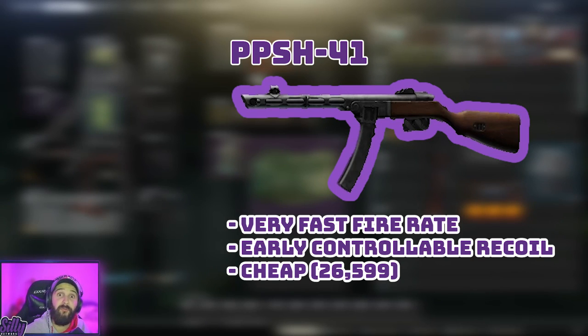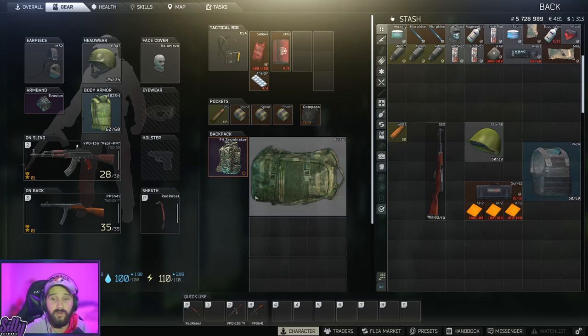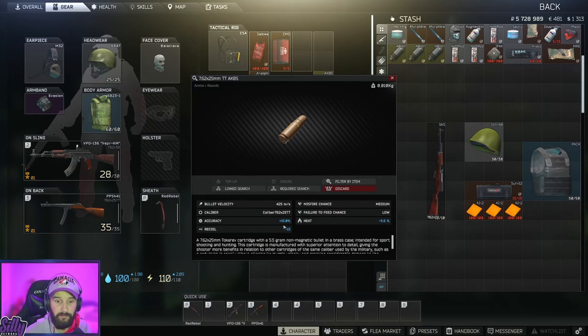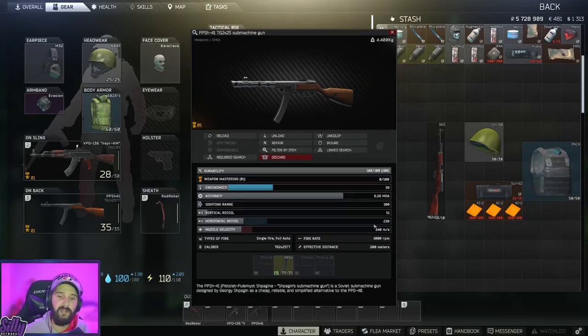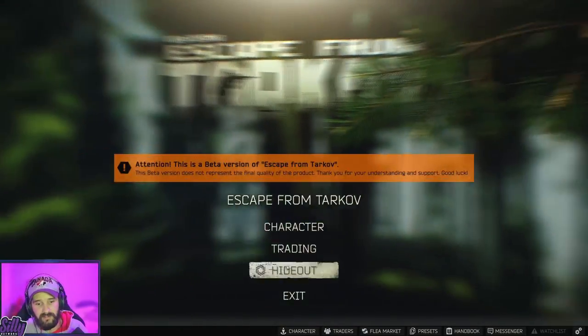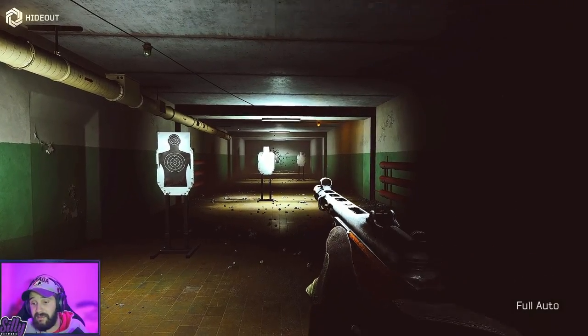The PPSH-41 is, in my opinion, a severely underrated weapon, especially right out of the gate early wipe in Tarkov. It costs about 26,000 rubles, and the best thing about it is as soon as you get it, it's good to go. The ammo is actually very surprising — the AKBS round from level one Prapor has a plus 15% accuracy buff and a minus 15% recoil. So you take that and put it on a gun with 1,000 RPM, the PPSH-41.